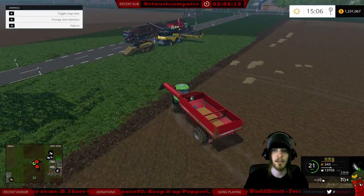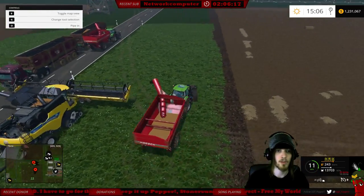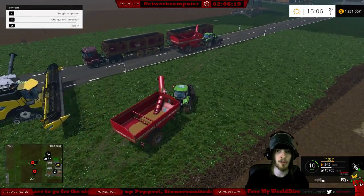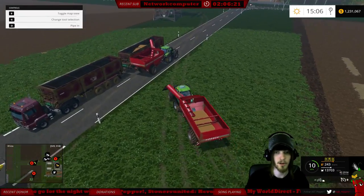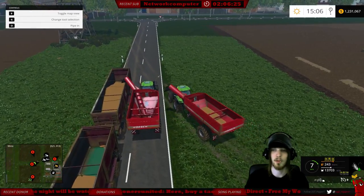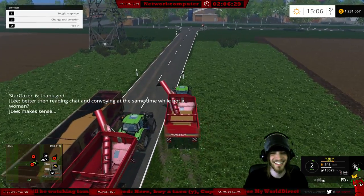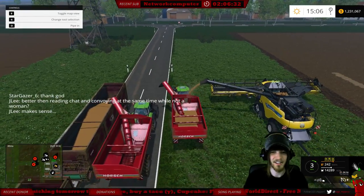I kind of want to do a cascade here. You want to just pull out. You're going to drop this auger into that auger, and then you can drop the harvester into this auger, and this auger will drop into the other auger, which you drop into the road tree. It's the simplest way to do it, really. Gotta love it.